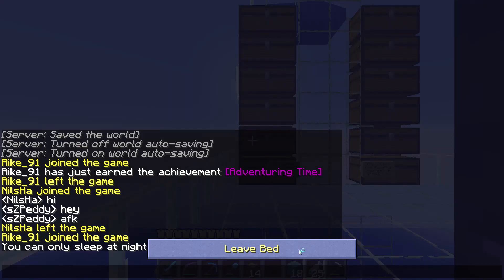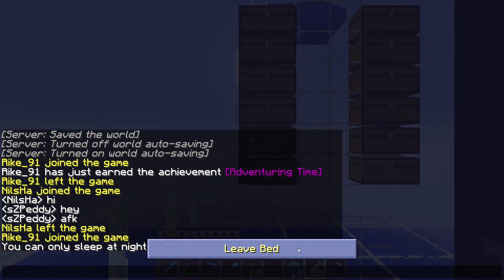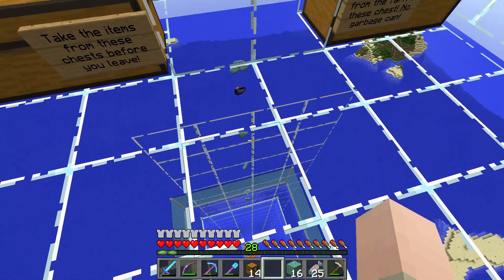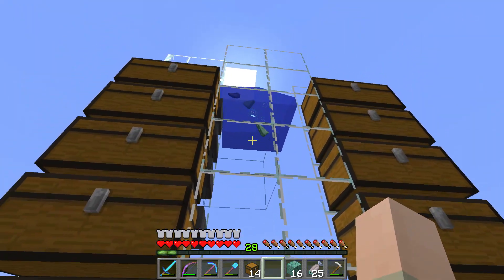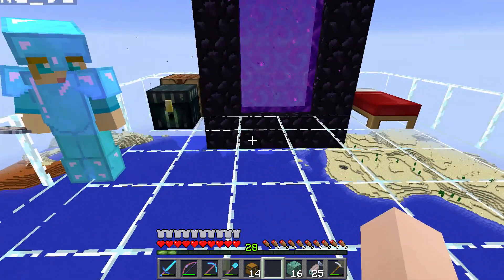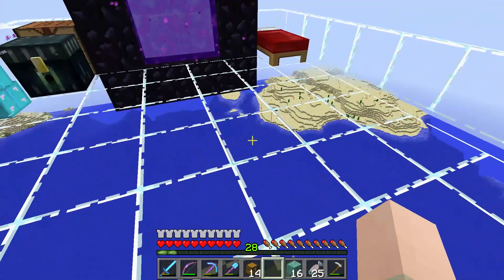Looks like Minecraft bugged a little bit — I can't leave the bed, I've got the chat and if I press escape nothing happens, so I have to reconnect. I can't even press escape to reconnect, so I have to restart Minecraft. It looks like it's working now — that's the first ink that I saw going into the chest, which is great. We can now create dark prismarine just up here and we can move on to our next project which is the nether fortress.